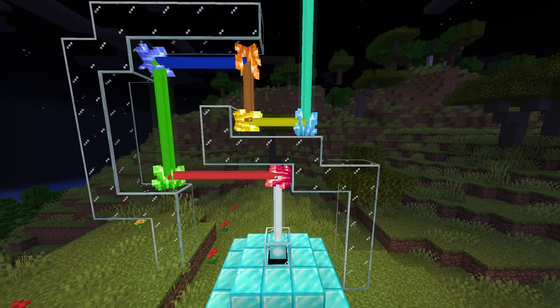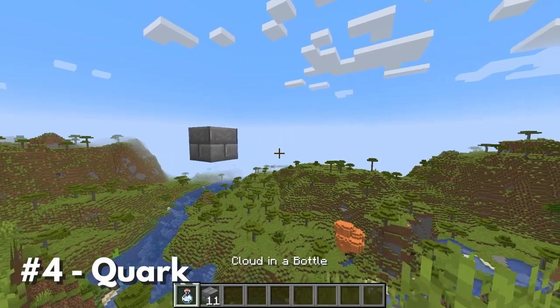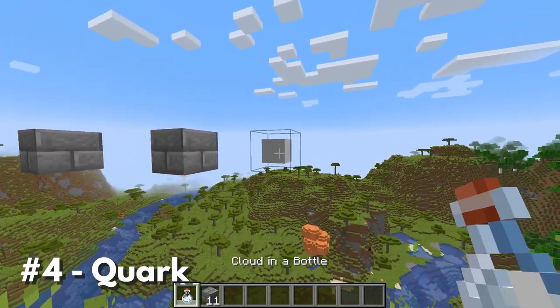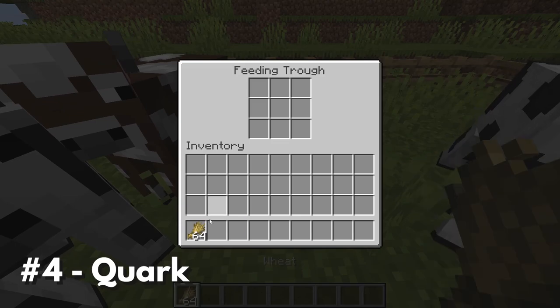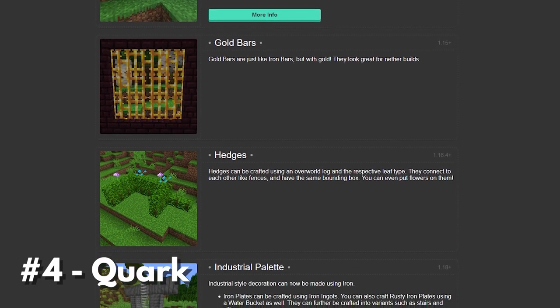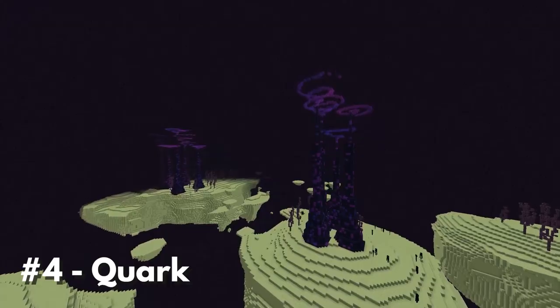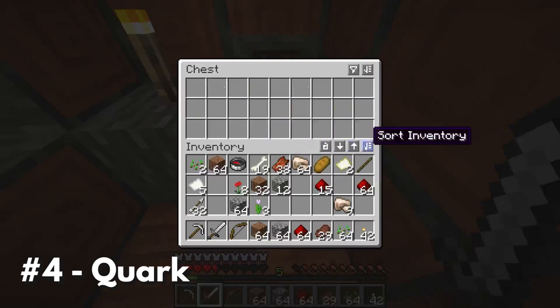If you're going to install just one Minecraft mod from this list, make sure it's Quark. While most of these mods try to add one awesome new feature, Quark tries to improve nearly every aspect of the game while still feeling like vanilla Minecraft. The Quark website boasts 119 new features, with more being added in every update — from automation to building, new mobs to new tools, world generation tweaks to interface improvements. Quark does it all.